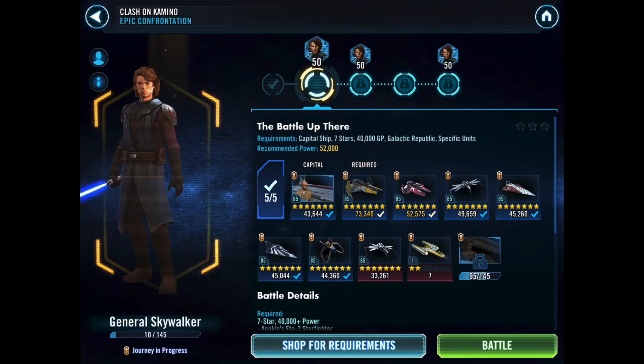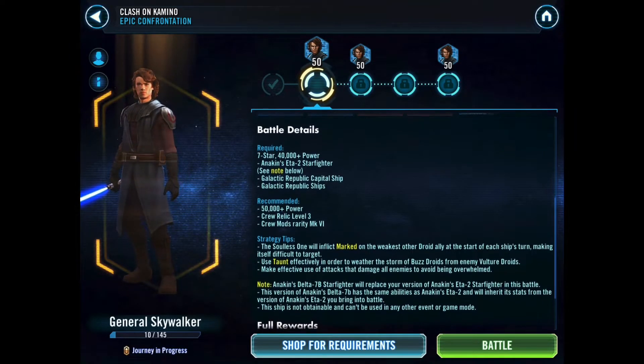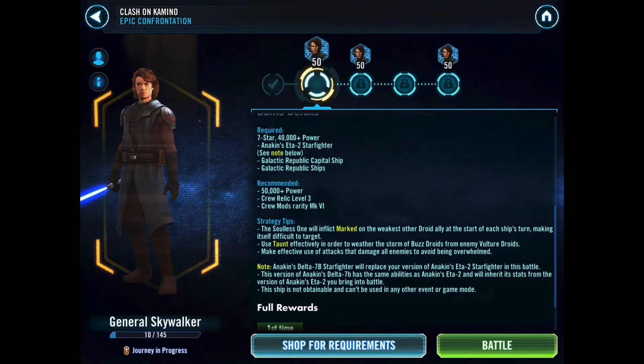To complete this first tier you need a seven-star Galactic Republic capital ship — minimum power is 40,000 GP, recommended 52,000 GP. I've got 43,000 on Mace Windu's Endurance, so a little on the low side. Then you need Anakin's Starfighter at seven stars — minimum 40,000 GP, recommended 52,000 — I've got it at 73,000 so that should be more than powerful enough. You can bring in any other assortment of seven-star Galactic Republic ships as long as they meet the power requirements.